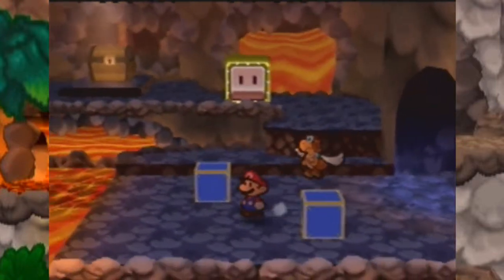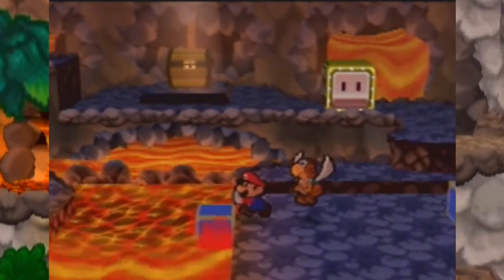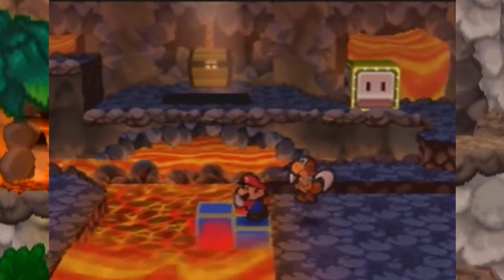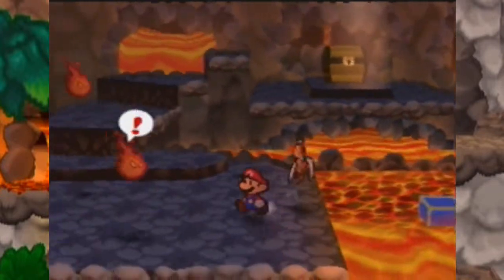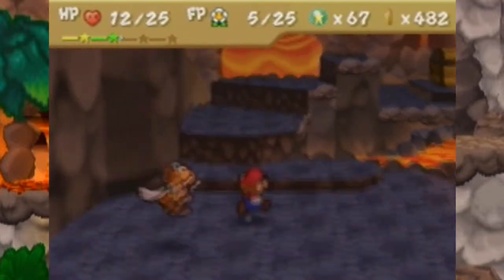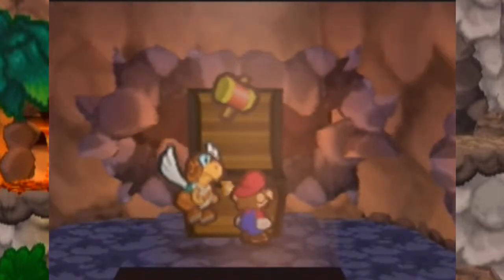What we're gonna do is line these blocks up so they're in the same area of the grid, because you gotta push them next to each other so you have enough space to get across with Paracarry. I'm gonna fight both of these guys for the experience. All right, got them both cleared out. I'm trying to cut most of the random battles so we don't have an episode full of battles, but I'd like to get to the max level.